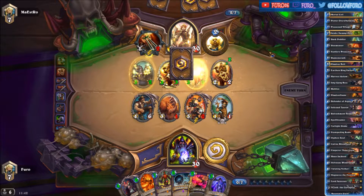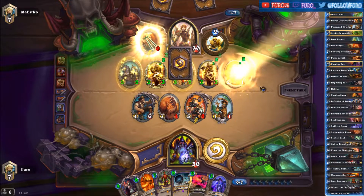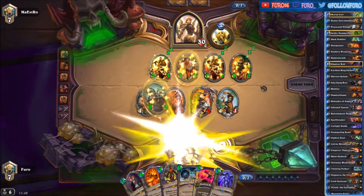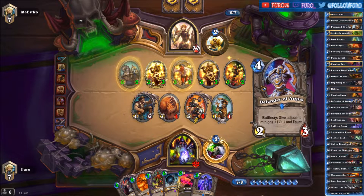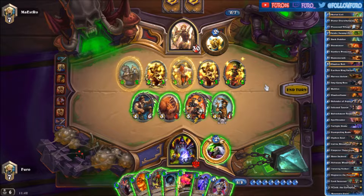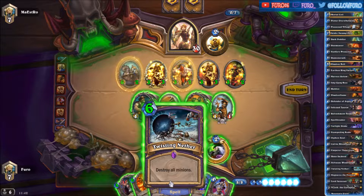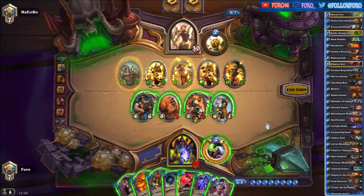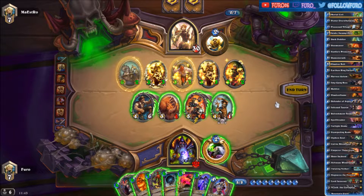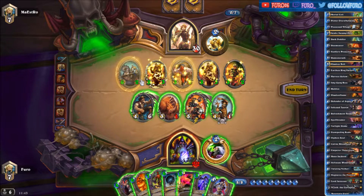He's still going strong to the face — pretty sick. The Twisting Nether is a viable option here. Of course we have a strong board but his is great as well, and he has two Divine Shield minions on the board.